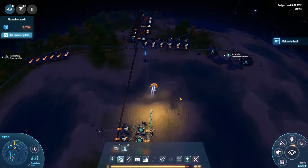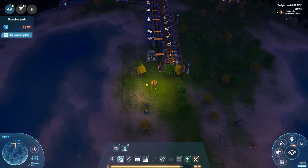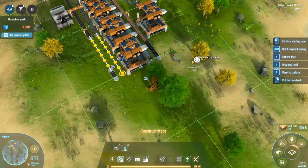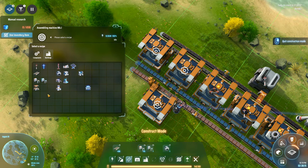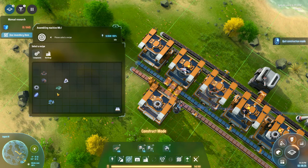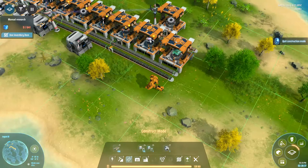We don't have any harvesters and we aren't crafting harvesters yet — this is probably where I left off. Harvesters need plates, circuits, magnets, and gears. I'm just gonna continue the strip I have here. So: magnets, circuits, gears, plates. This mining machine — it's not called a harvester, it's a mining machine. This one is gears, and this one is circuits.